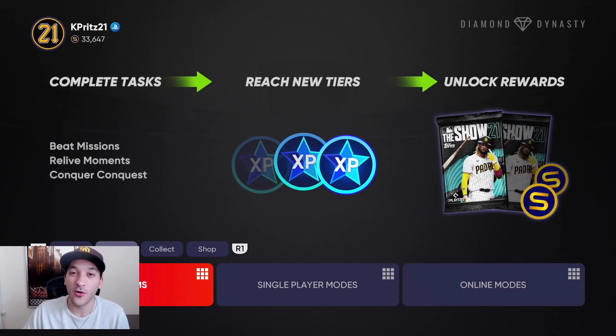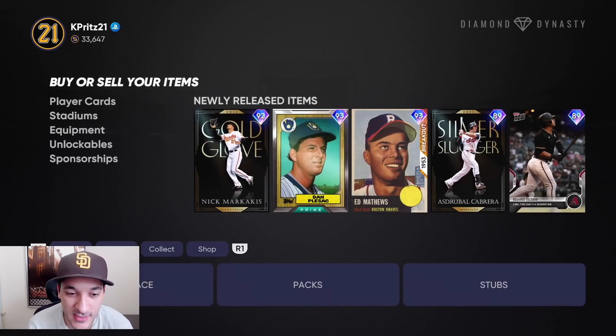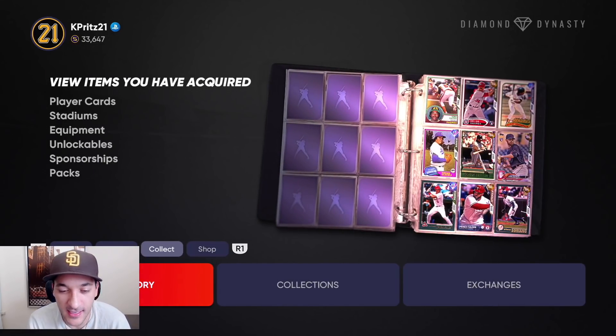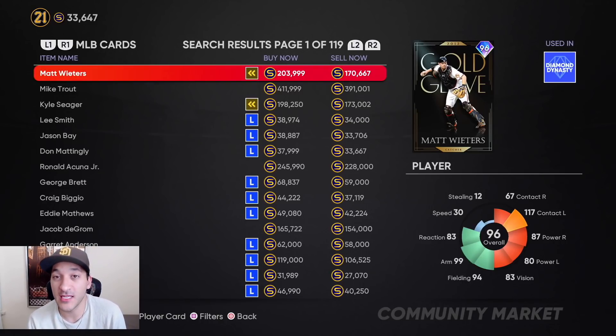We have 33k stubs right now, and you might say that's nothing. But because of how we approached this — thinking 10 steps ahead — I'll show you the cards we invested in. I'll show off the marketplace and what we have left to sell, because we did sell a lot the last couple of days.